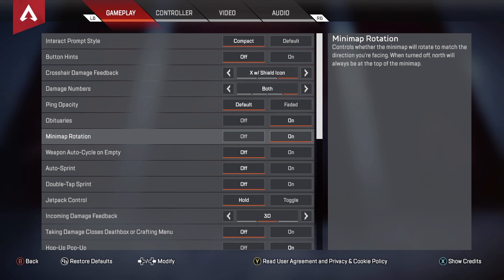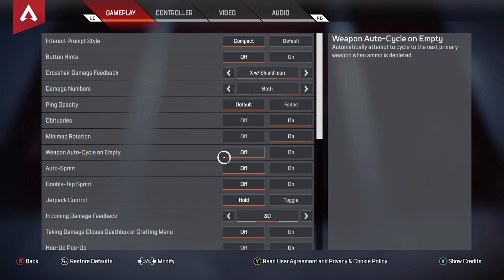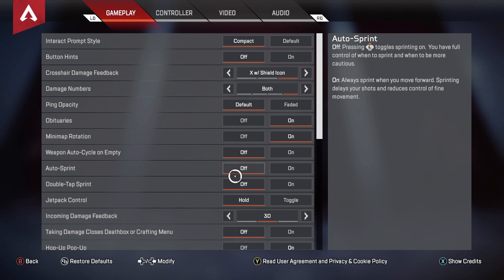For minimap rotation, I recommend putting this on. At default it's off, and for the longest time I didn't know — when you look at the map, your icon on the minimap never moved until you turn this on. I found out very late and I highly recommend turning minimap rotation on. Weapon auto cycle on empty I have off, and auto sprint I have off.